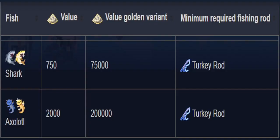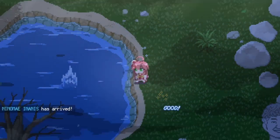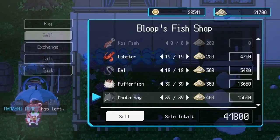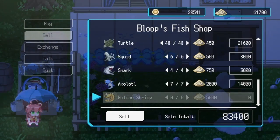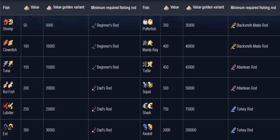Next up is the turkey rod at 250,000 sand. This adds sharks and axolotls. At no point for any of these rods did I feel it was more difficult or so much easier to use. The Atlantean runs were probably about 80k each. The last rod, the golden rod, is a million sand — you can catch all the fish.